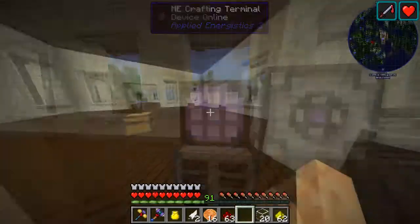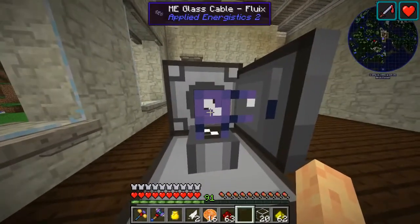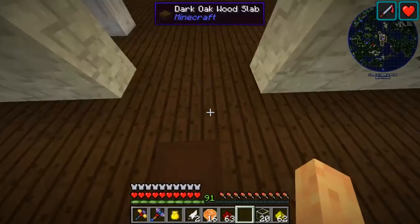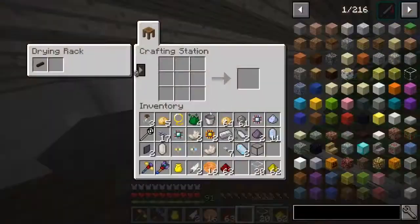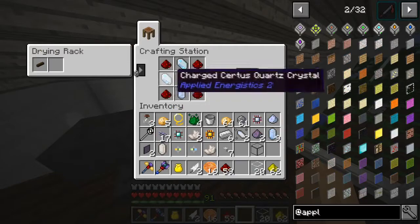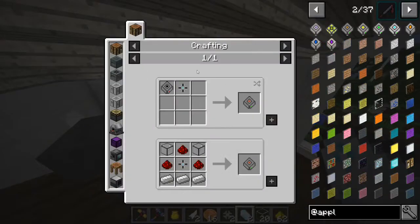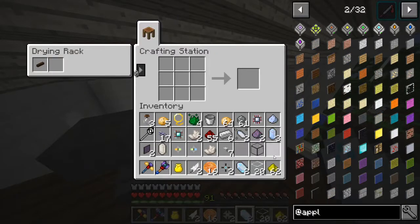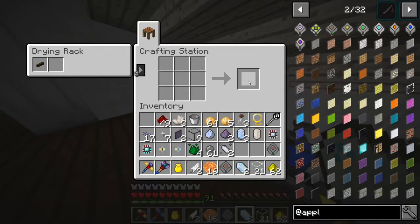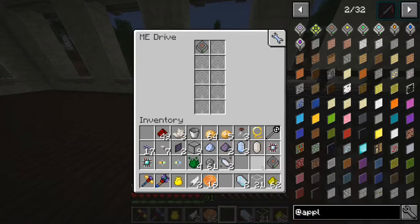This crafting table will give us an ME crafting terminal, which will allow us to craft things directly out of our storage system. We can put it on there — you can see we have no storage but it's there, we got that figured out. I did put the energy acceptor because this terminal has to be mounted on a fluix cable, so for some of it we will need to use it. But we should be able to come in here and make ourselves some storage units.